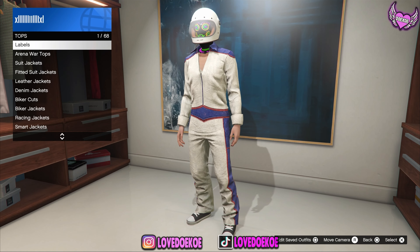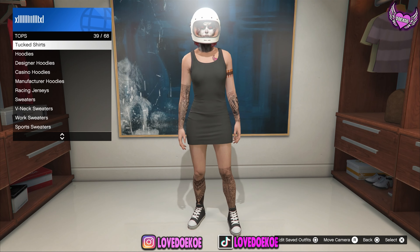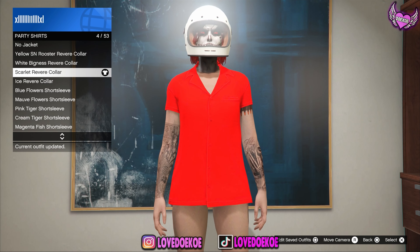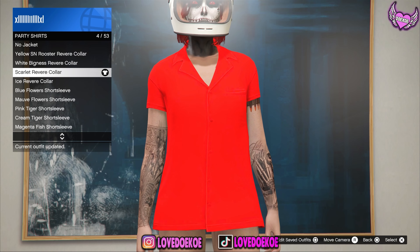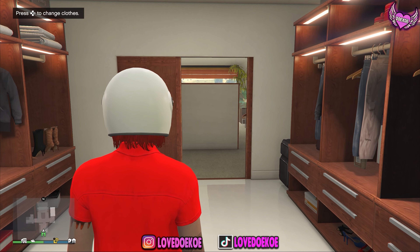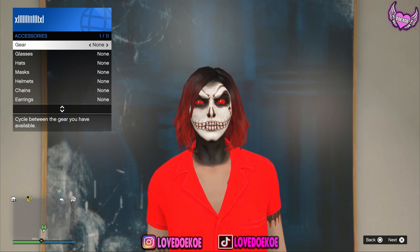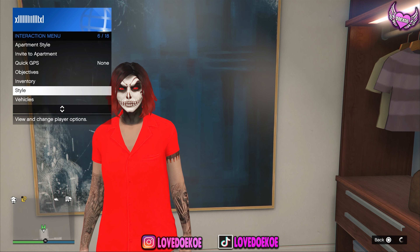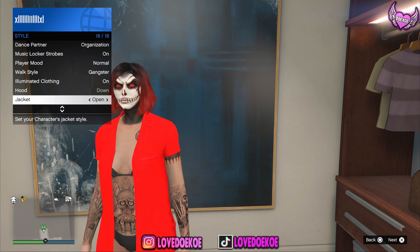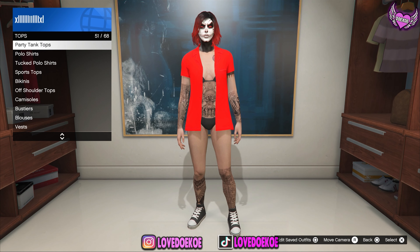Now make your way back over to the wardrobe. Go to mini dresses and choose any random mini dress. Then over by party shirts, I'll be choosing number 4, the scarlet river color. If you still got a helmet on or anything like that, you can just remove it. Then open up your interaction menu, go to style, and put your jacket open. Go back to the top section and equip any random tank top.